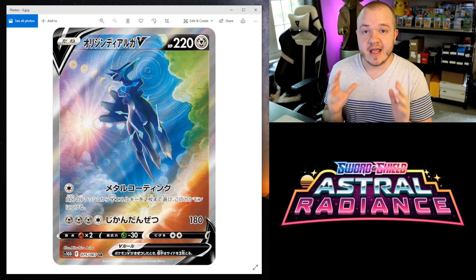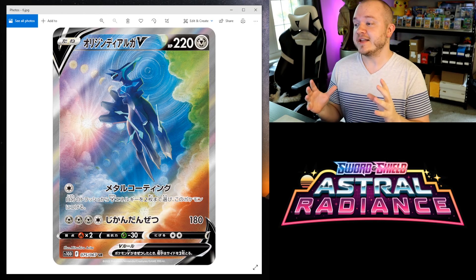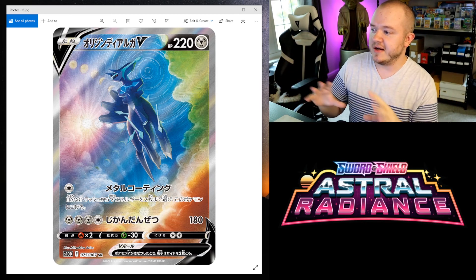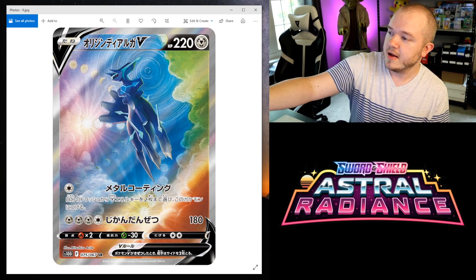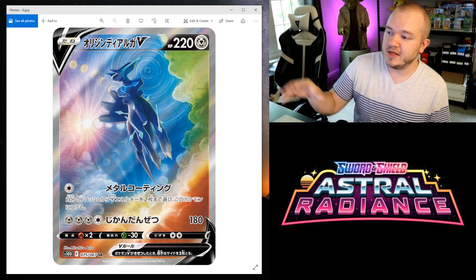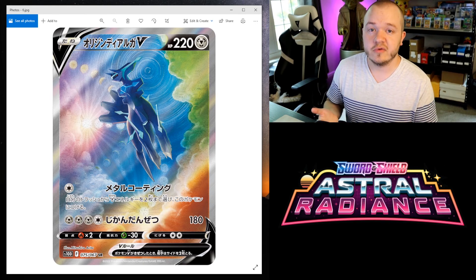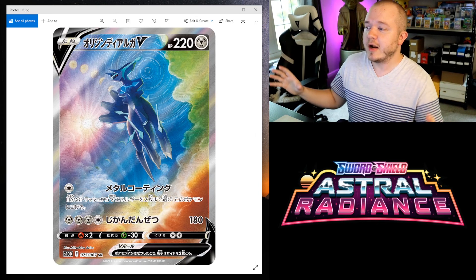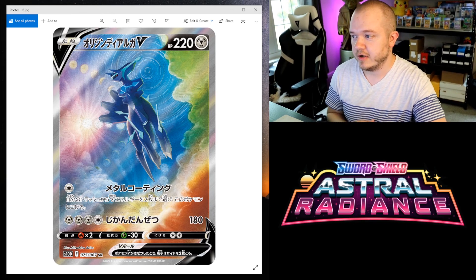Number six is this Dialga Origin Form V, and this is another alternate art. I just really love the colors a lot. I love all the different shapes in here too — we have a lot of circles, but also with the clouds that are very non-uniform. So you have uniform shapes going up against non-uniform shapes, which I think is really nice. I'm not a huge fan of the origin forms of Palkia and Dialga personally — I think they look worse than their original forms — but I really like this just for that background, which is gorgeous. I love the clash between elements; it looks really nice as an alternate art for this set.